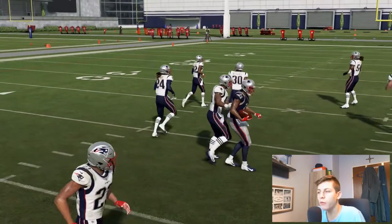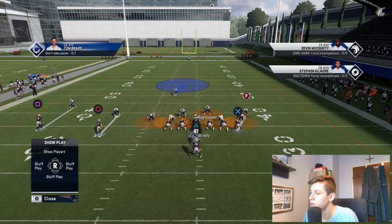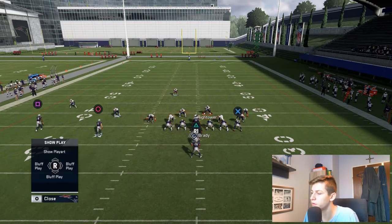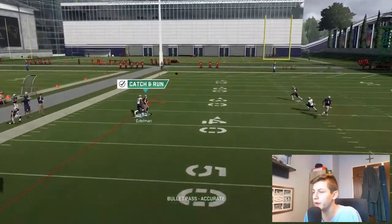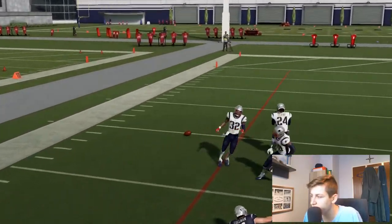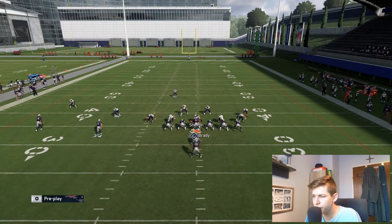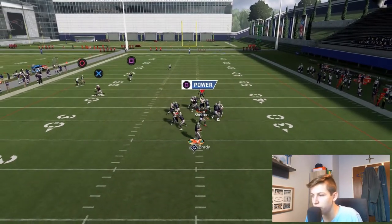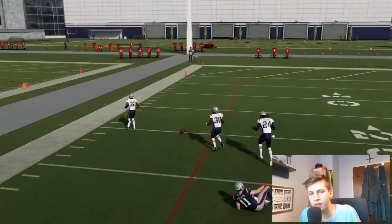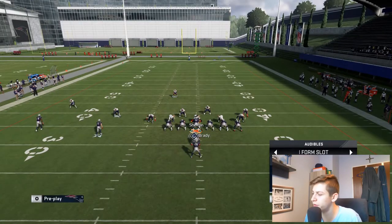One last thing about this play — it's great against man coverage. Stephon Gilmore locked that out pretty well actually, and Julian Edelman isn't the fastest wide receiver so he's not going to get away as well as I'd wished. But you can see how that initial cut gets him some separation, and even though he's a little bit slower, trust me online this wheel route is very effective against man coverage. Wheel routes are always effective against man coverage.